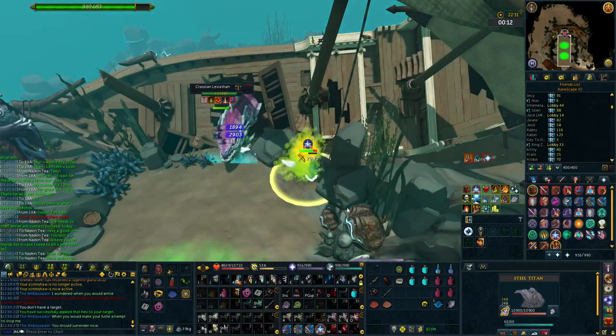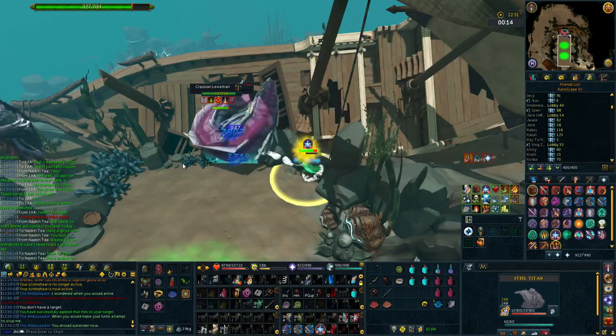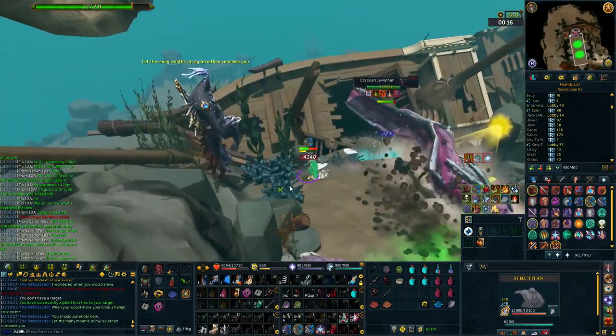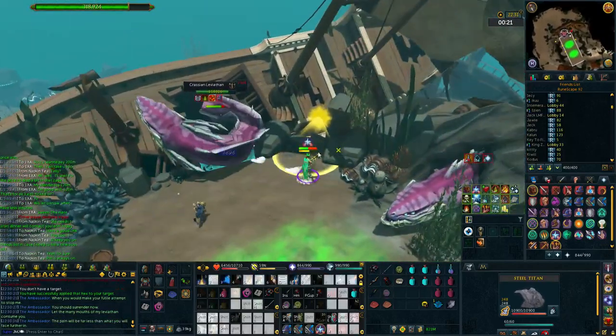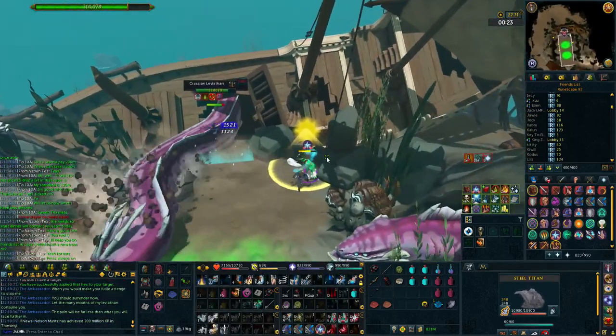This boss has 380k HP and only about 3 or 4 mechanics. The first one is: don't stand in the middle. It does some pretty vicious fire breath-type stuff that you definitely want to avoid — always be standing on either the west or east side.